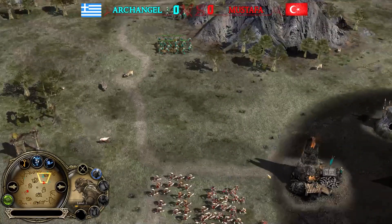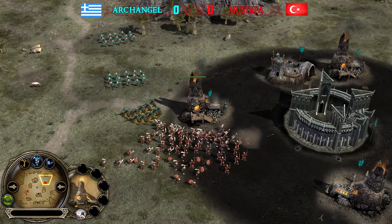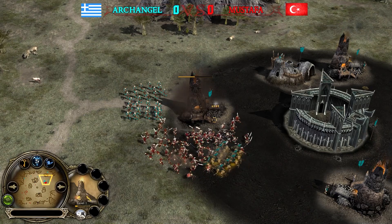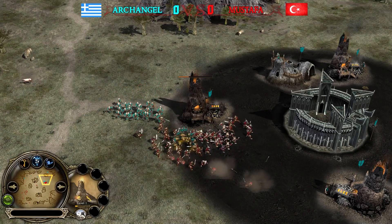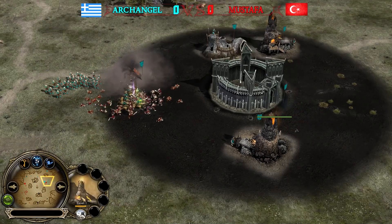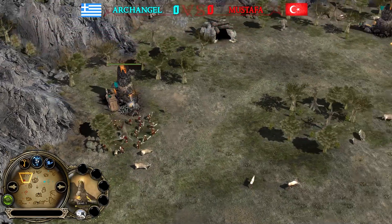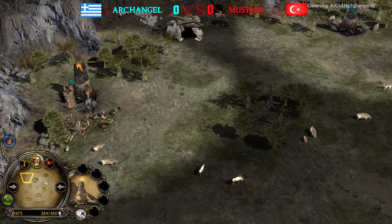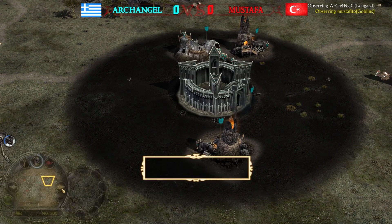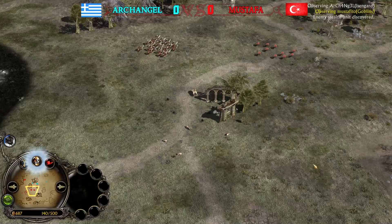Archangel can always rebuild the warg pit later, but for now he has to keep those two warg rider battalions alive. The furnace is getting bullied — Archangel will definitely be able to take it down. Furnaces are extremely squishy, just like tunnels. This furnace is unprotected and will also be taken down. Mustafa is doing a great job scouting. Archangel has five power points collected after Vision of Palantír, with 500 command points. Mustafa has the same command points but nearly only three power points — so Archangel leads in power points.